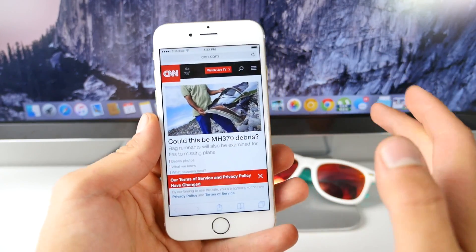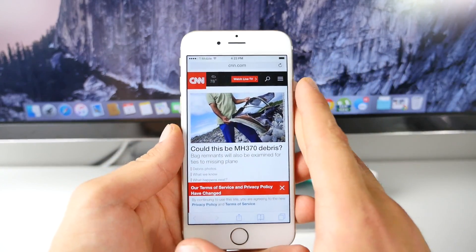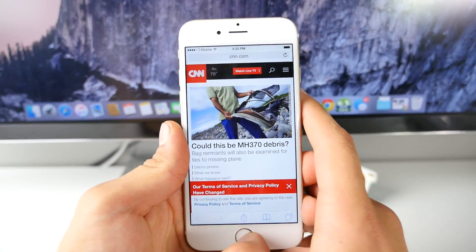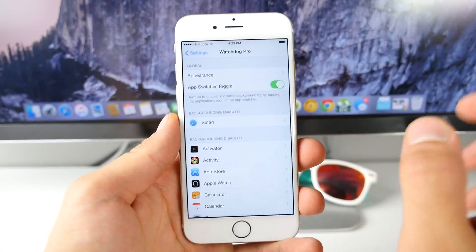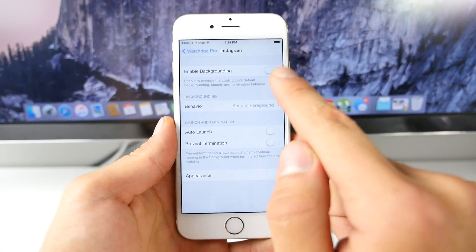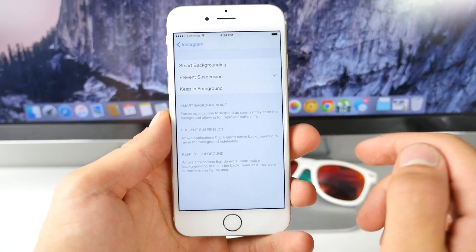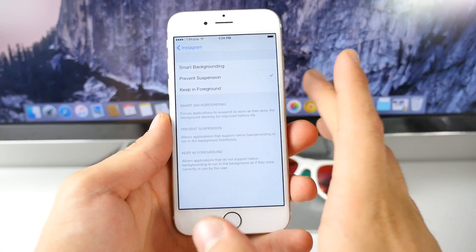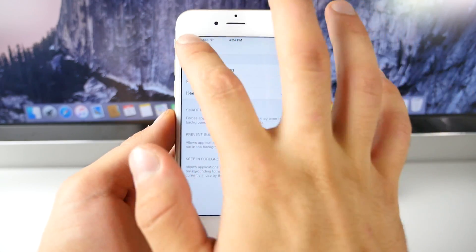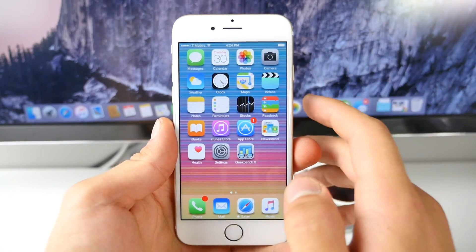So when you leave the application and go do something else, even after 5-10 minutes, the application will load in the exact same place — that is amazing. The way iOS 8 works right now, in order to preserve precious RAM and battery life, it cuts out, so every time you open an app after a while it'll reload the page. This tweak keeps applications running in the background; you can select which apps to keep running and choose from three options: prevent suspension, smart backgrounding, and more — each with a description of what it does.